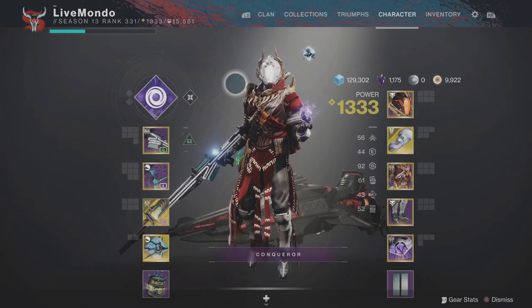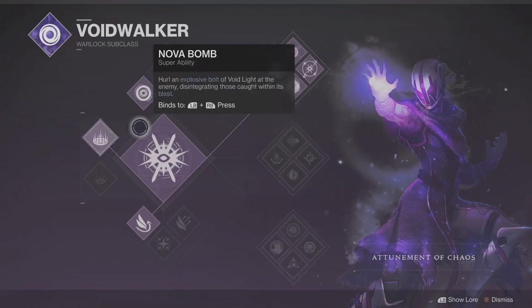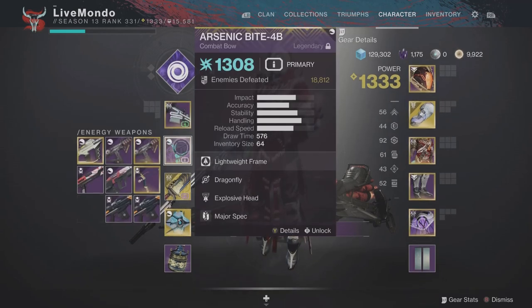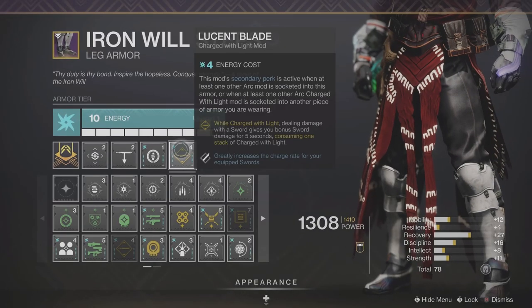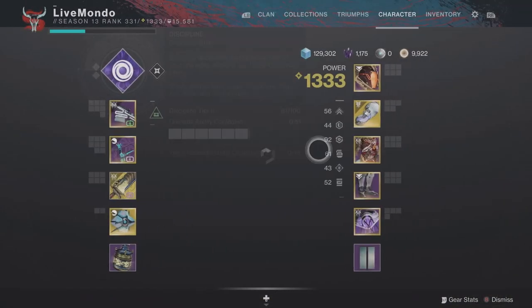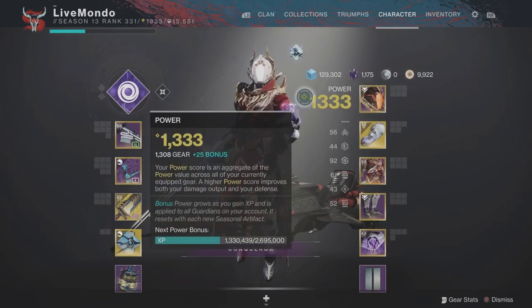Hi guys, welcome to the video. This is my solo run on this week's master nightfall, which is the Fallen Saber. I'm doing it on the Warlock top tree Void Walker, mostly for the grenades but the super is really helpful. I've gone with a primary sniper for anti-barrier, a bow for overload, and the Lament sword. I'm using Passive Guard and Lucent Blade. You have to have another arc mod on to utilize Lucent Blade's other perk, which greatly increases the heavy sword charge. Double solar resist, anti-barrier sniper and overload bow.